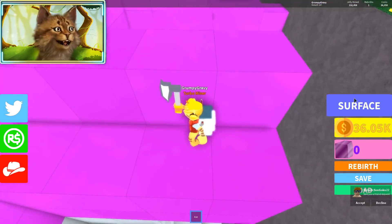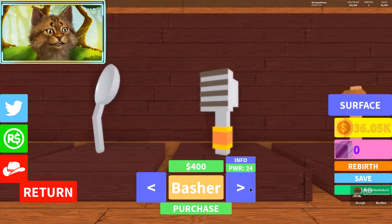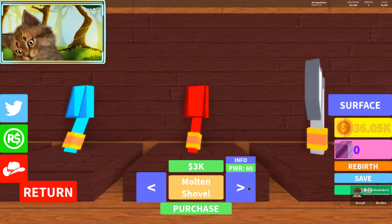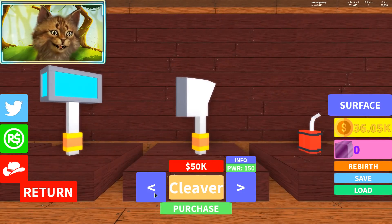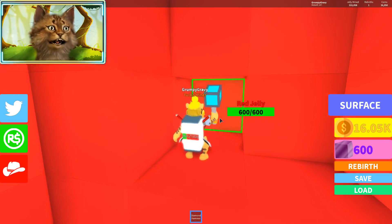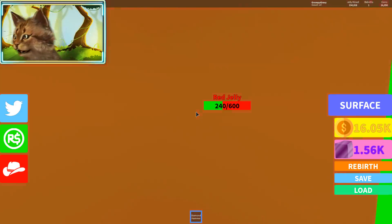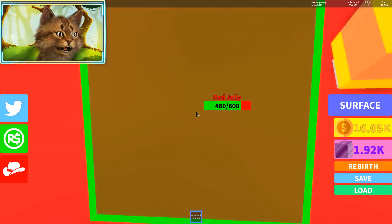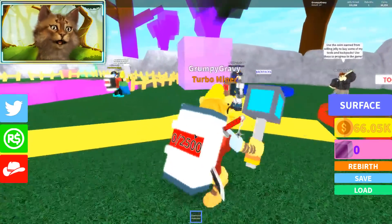My axe broke — wait, I might need to get a new tool because my axe is absolutely broken. I don't know what happened, it just stopped working. Okay, what can I buy? Diamond — we can buy this diamond, we had it before and it's actually pretty good. It's working and it's a little bit faster too. I'm gonna go first-person mode and excavate all these jellies.